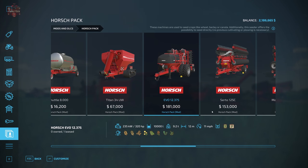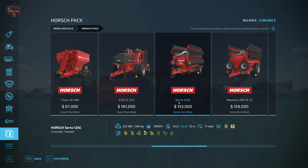Our second seeder is the Serto 12SC at $153,000. It has a 12-meter working width, weighs 13.2 tons, operates at 11 miles per hour, holds seed and fertilizer, and requires 300 horsepower. It works with wheat, barley, oats, canola, soybeans, sorghum, oilseed radish, and grass.